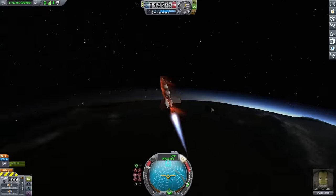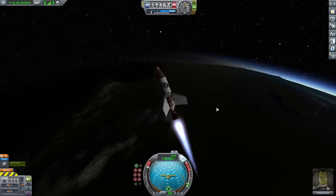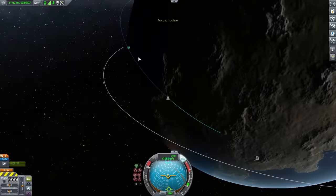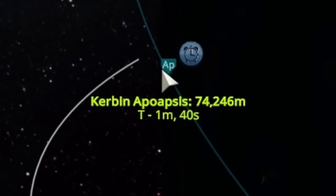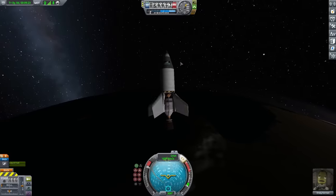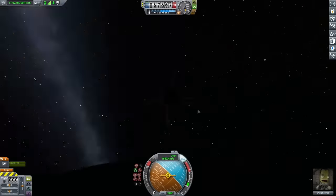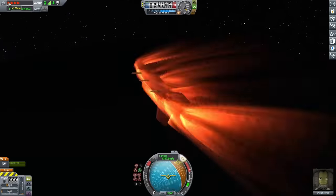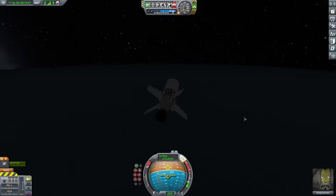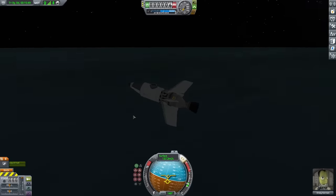I was so happy about this, but I had one more goal in mind — I wanted to get out of the atmosphere, which means getting my apoapsis right above 70,000 meters. After a long burn, I checked and I'm at 74,000 meters, so I just barely did that as well. After a little celebratory spin, I start descending and try to actually land. Thanks for watching — it's definitely a fun video to mess around with, and I'm glad I got these nuclear engines to actually do something they were definitely not intended to do. If you want to see more content like this, make sure to subscribe and feel free to leave any questions or comments down below.